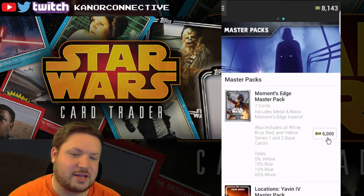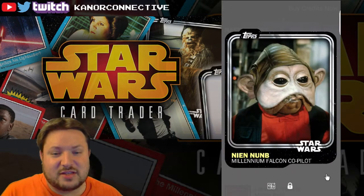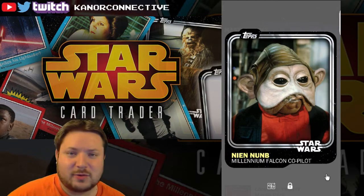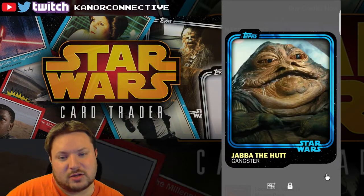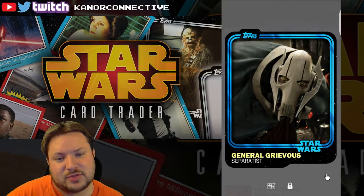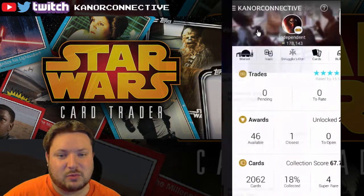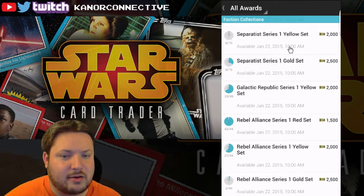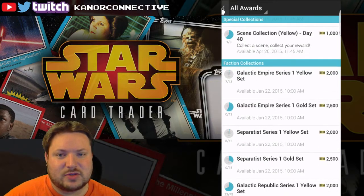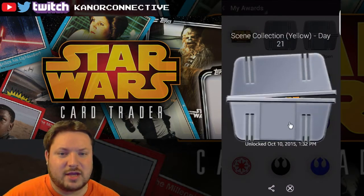We opened the one Boba Fett pack here, so we'll round things out with the last two packs. Nothing new. On our last pack - come on! Maybe we'll get some awards and it'll pop me up to another five thousand since I'm at three thousand right now. We've got a common Nine Num blue, a Jan, a red C-3PO - not the one I need - a red Commander Cody, a Jawa blue Bossk, and finally General Grievous blue.